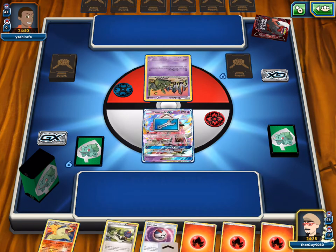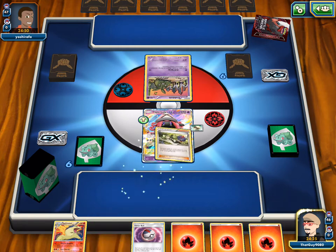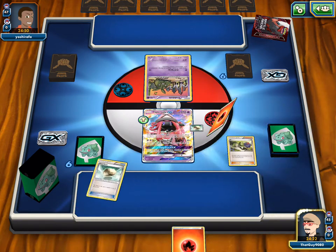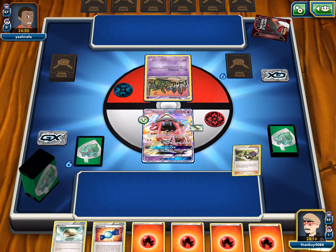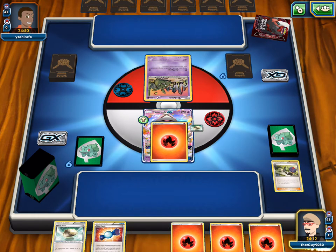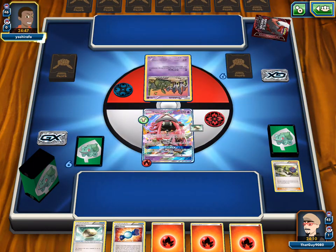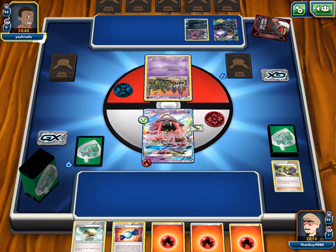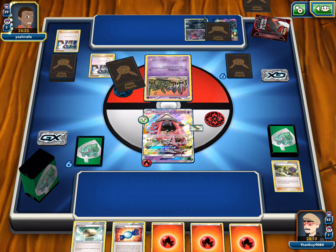Garbodor — they're playing Garbotoxin, which shouldn't hurt that much since Lele's Wonder Tag is an ability. Should we attach or just N? We're putting energies back in the deck so we might not attach. It's a Parallel City instead of Chaos Valley, which does not boost their damage at all. Garbotoxin hurts if we top deck Lele, since abilities are shut off.